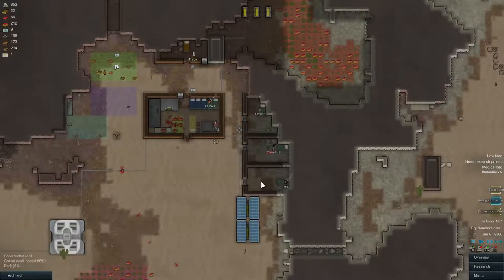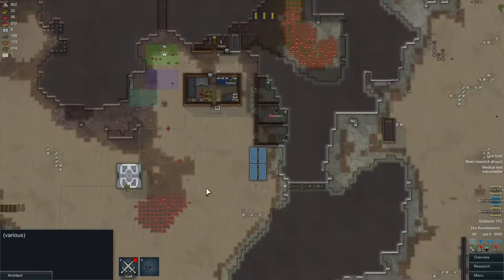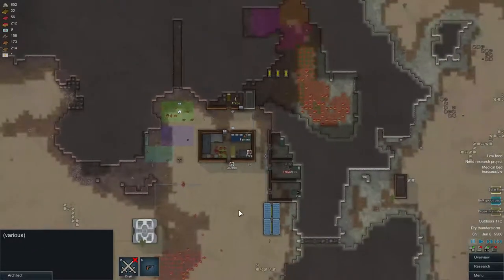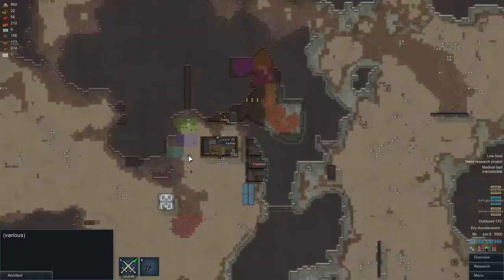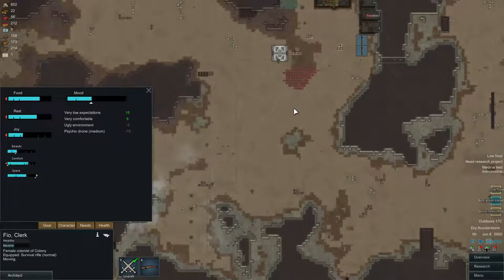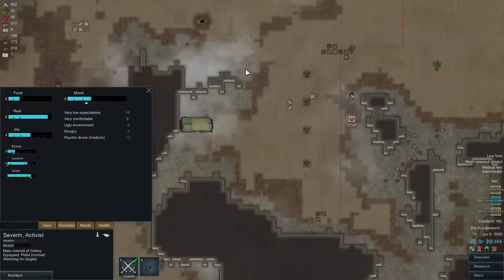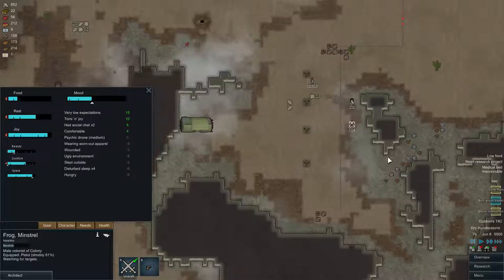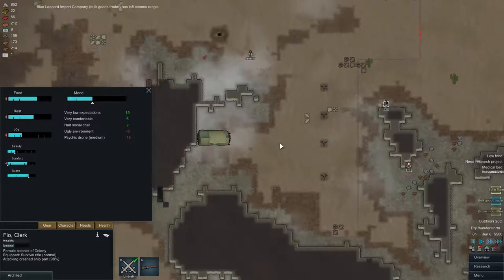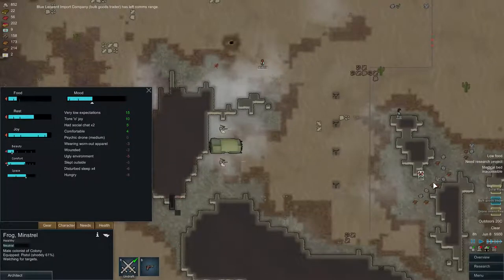How are the moods going? Not great. I'm gonna be attacking this thing now. Who has a gun? Frog and these two guys. They all have to eat — okay, they're all good. I'm gonna draft them. Let's move on and shoot the thing. Hopefully the turrets can handle most of them — I'm actually gonna put my people behind the turrets. Let's put Frog up here, View up here, and then View shoots the thing to see what comes out. There we go — two scythers.